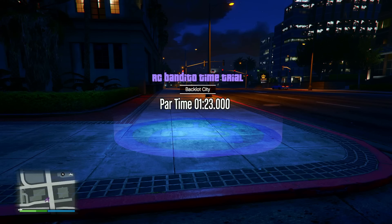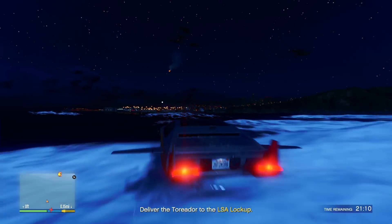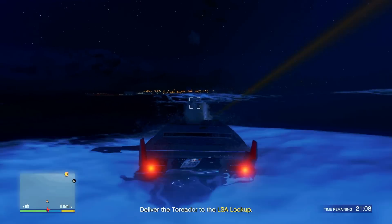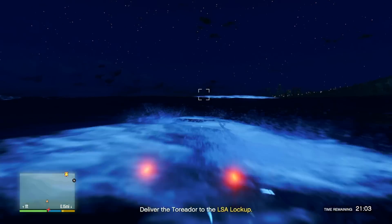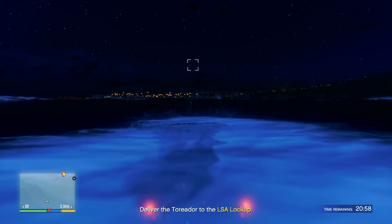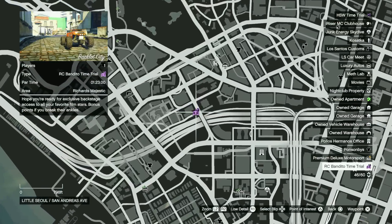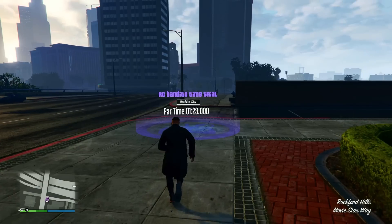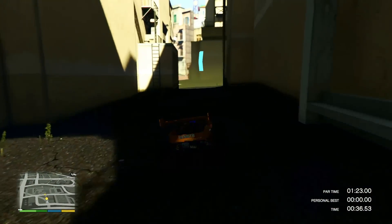For our fourth money-making method we have the RC Bandito time trial, which was recently given a huge buff in the new DLC. Unlike the other two time trials in the game, the RC Bandito time trial can now be done daily instead of weekly, meaning much more money to be made. We'll cover the new payout shortly. First, you'll need to own an Arena War Workshop and an RC Bandito. Once you have those, look for the icon on your map. Arrive at the destination, walk into the purple area, and press right on your D-pad to start it. It works like a typical race where you go through checkpoint-style trek points within a time limit.